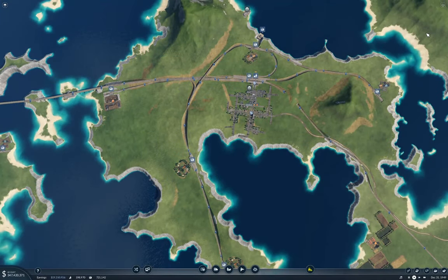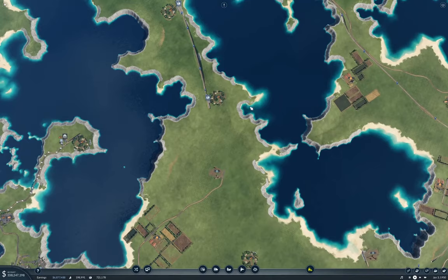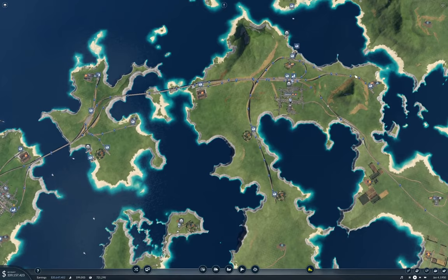Hello everyone, welcome back to Transport Fever 2, Tropical Fun. In this episode, we're going to be flinging some trains at things. I'm going to start out with the flat cars for this setup.